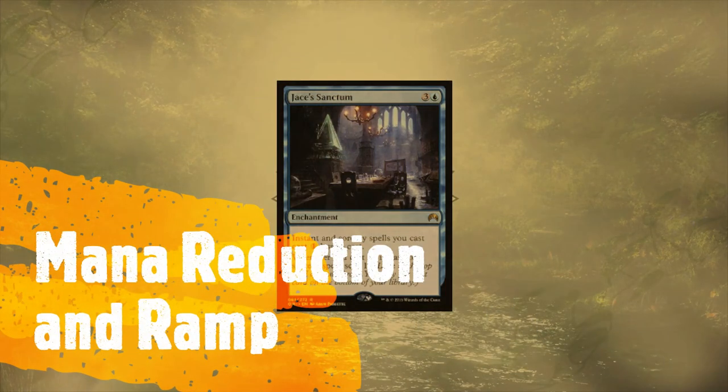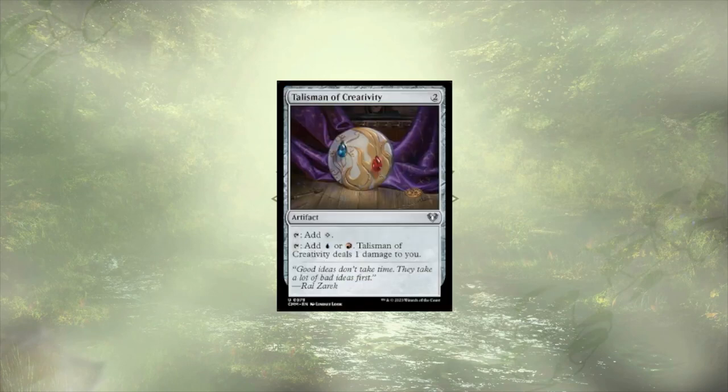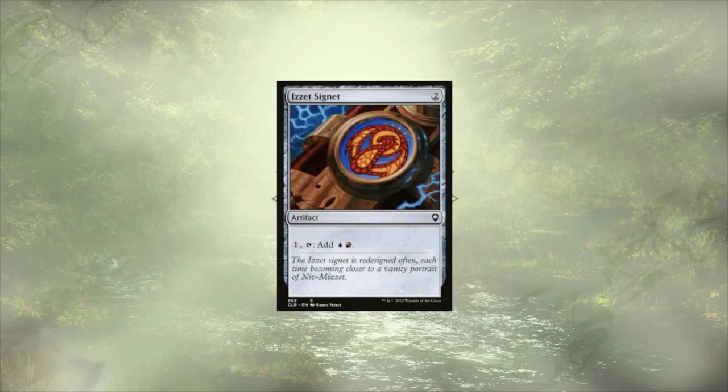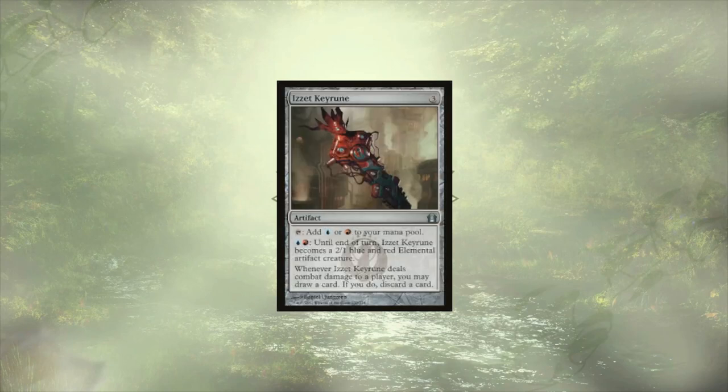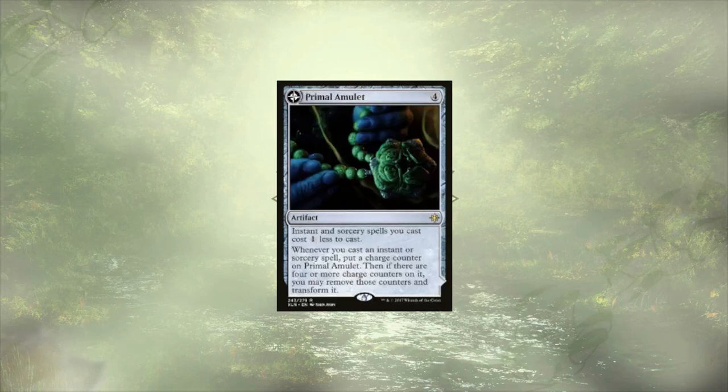We'll start off with Jace's Sanctum, which will reduce the cost of our instant sorceries by 1 and allow us some card selection when we cast them. We have 16 spells that can take advantage of this reduction in cost, and it'll help us run through the deck to find our key pieces without using tutors and tipping more into the CEDH range. We have a few mana rocks, so we're going to go over them pretty quickly, including Talisman of Creativity, Sol Ring, Izzet Signet, Izzet Locket, Izzet Keyrune, and Arcane Signet.